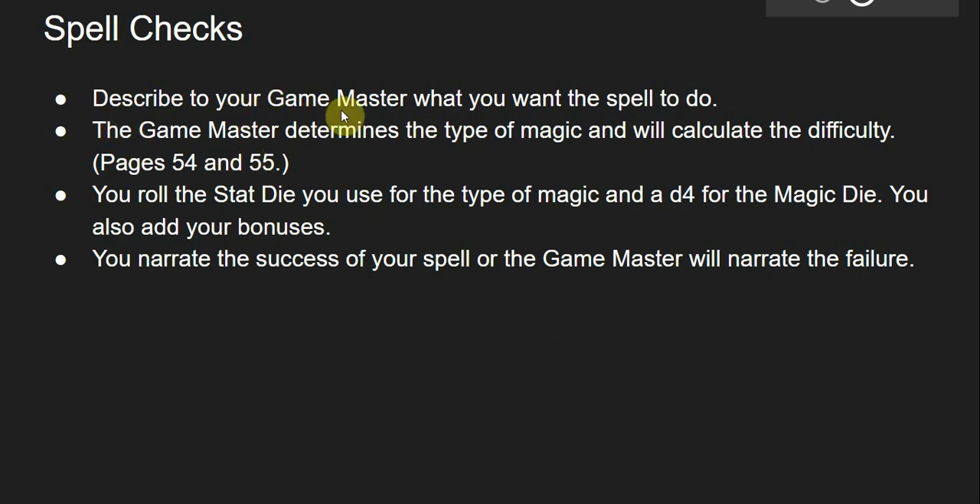Describe to your game master what you want the spell to do. For example, if I am the player and I want the spell to burn a lock, I would describe to the game master that I want to press my palm on the lock and burn it. The game master will then determine the type of magic and calculate the difficulty — you can find those rules on pages 54 and 55.